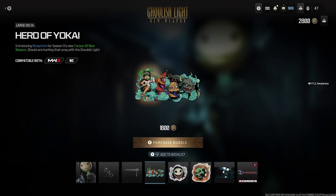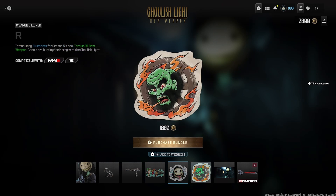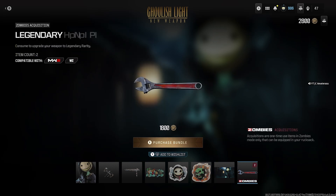Next we get the Herd of Yokai large decal — which pretty much means herd of demons. After that we get the Chochin weapon sticker — creepy as hell, a fang with a mouth and red eyes. Next we get the Wan Yudo weapon sticker, some kind of demon just blowing out fire. Then we get the Ghoulish Light loading screen with the operator skin on it.